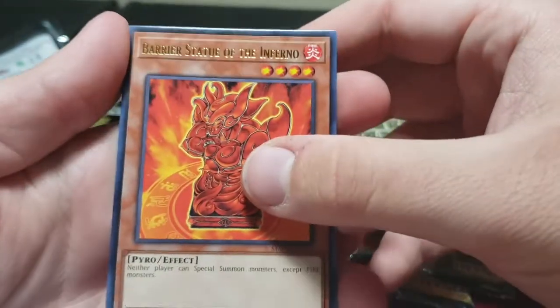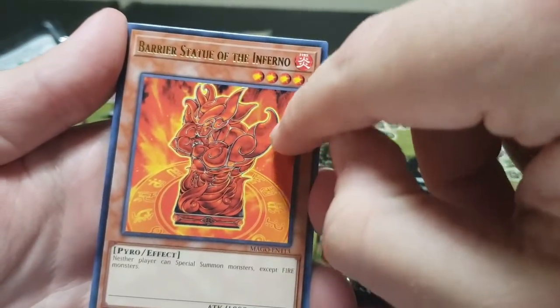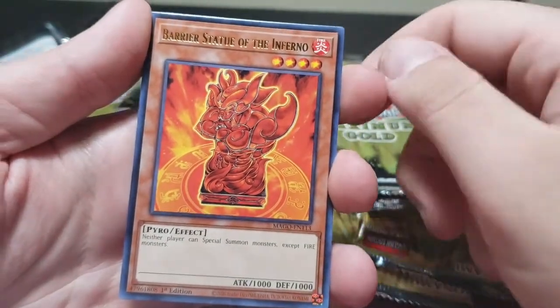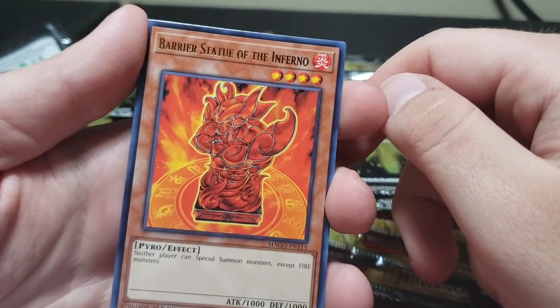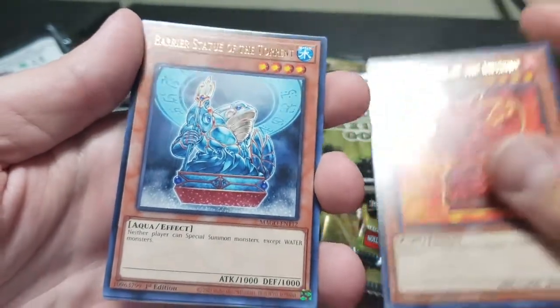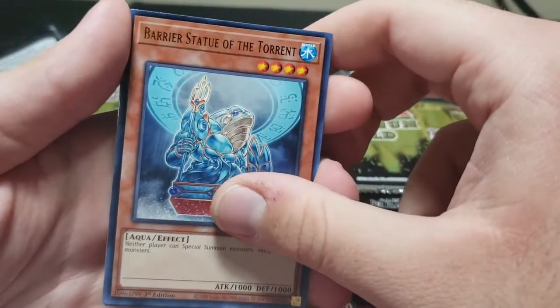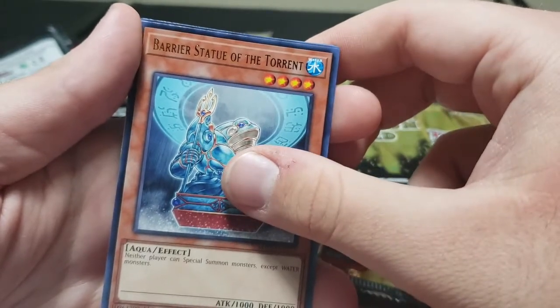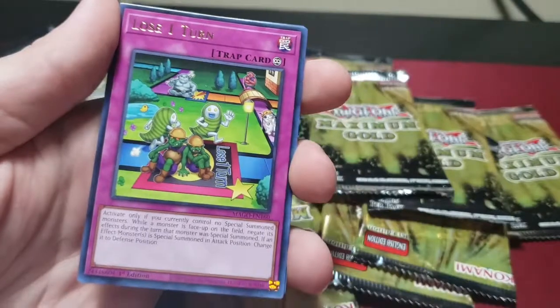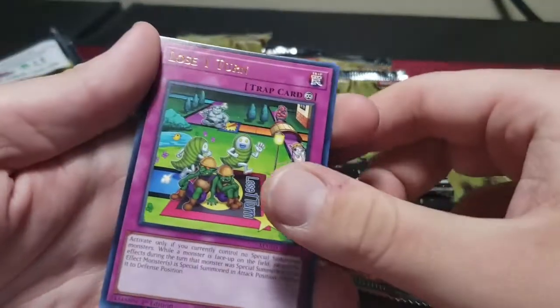New pack. Barrier Statue — if you want, look through your stuff for these. The wind one is really great; I'm gonna post a video explaining why it's great. Plus it's the easiest one to pull out since no one plays wind. Water barrier statue is also really accessible but only in certain decks, like you can use it in Mermails. Lose One Turn — these things are horrible to play against but great to play. It's a great trap.